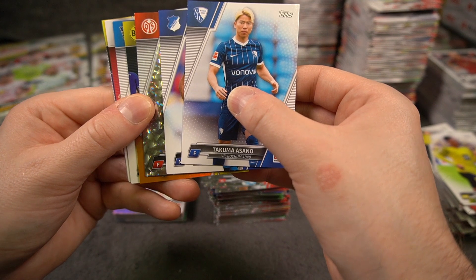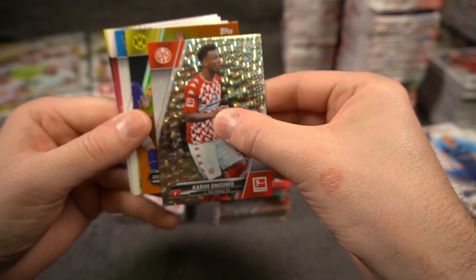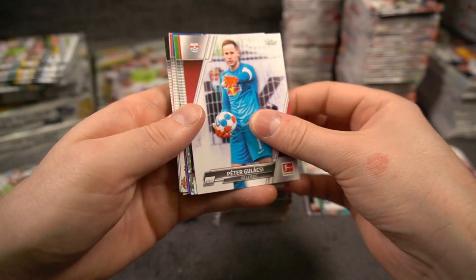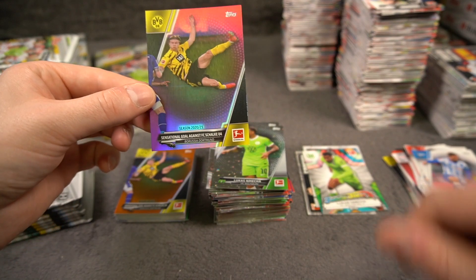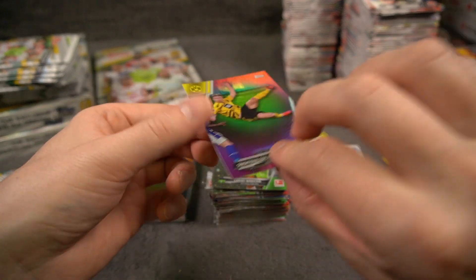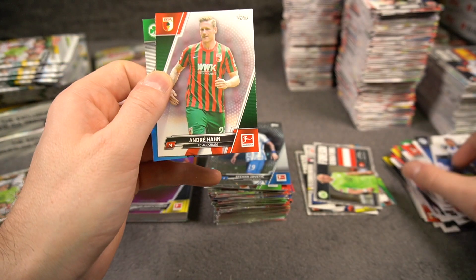Do we get another shot at an orange Dortmund player? To 25. Oh my goodness - Haaland! Wow, that is sick! To 25 Haaland. And there is a Nemecha, and another Dortmund foil card - crazy stuff. And it's again Haaland! And these were to 125 - number 20 of 125, Erling Braut Haaland. It's really lucky Haaland today. Foil of Kreuter Frut, rookie of Meierhöfer, to 199.